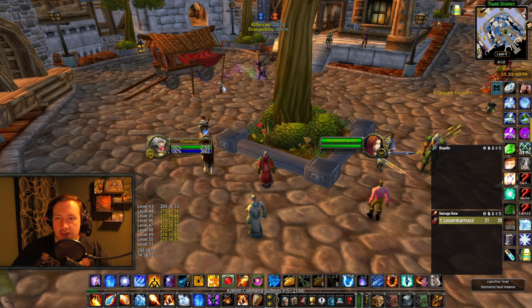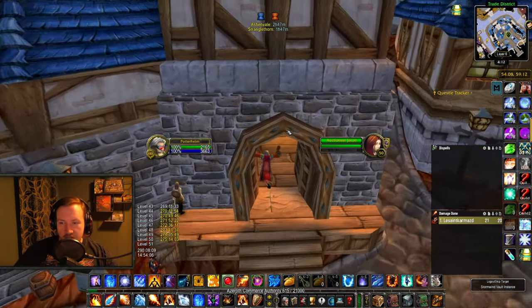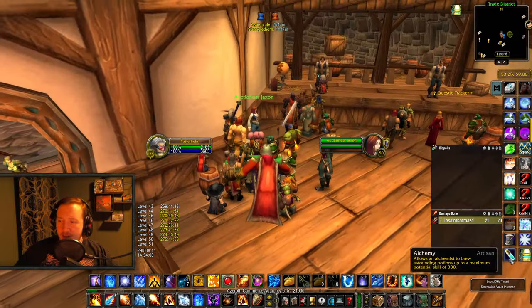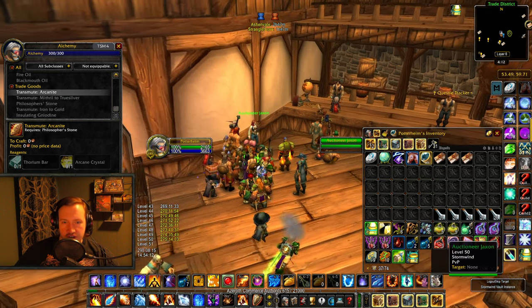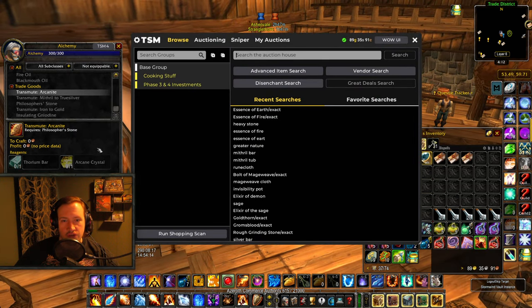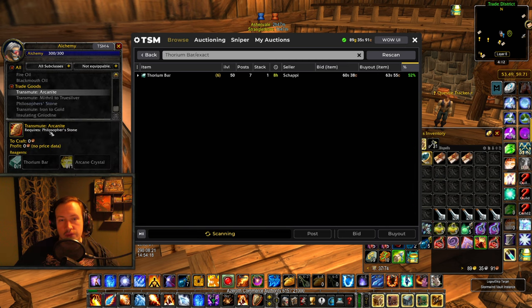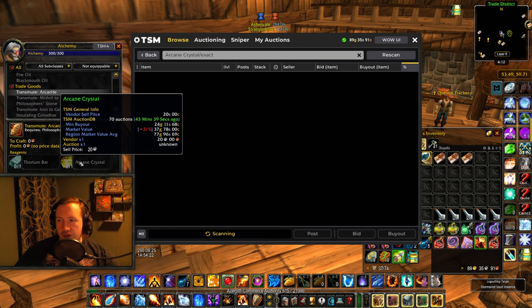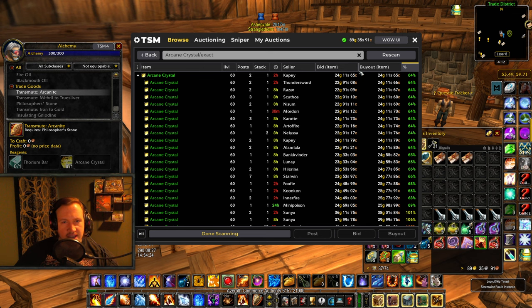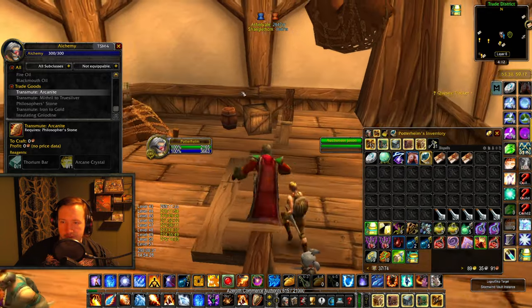Now let's get into the video — the setup and everything here. This has to do with the transmute, and we are not transmuting Arcanite bars, even though Arcanite bars can also be really good. Going to transmute Arcanite, you can see Arcane crystals at 24 gold and Thorium bars at 63 silver, with Arcanite bars at 39 gold — so you're making about 15 gold profit every single day with a very easy transmute.